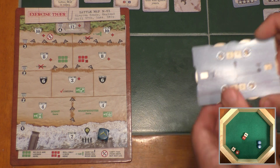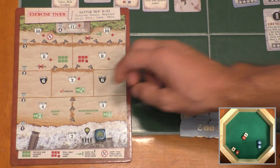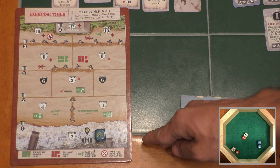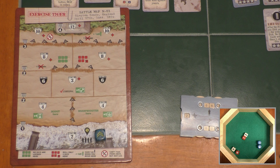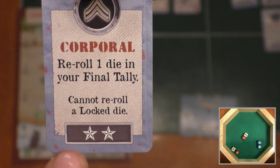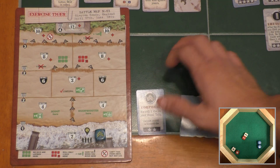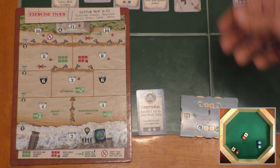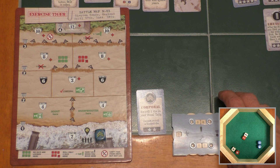We move into the upkeep phase — I get two soldiers and two stars, and flip the unit die from one chevron to two chevrons to indicate how many turns we've been in the current sector. Then we move on to buy items and recruit specialists. I have zero item points and two stars — two stars is enough to recruit a specialist, so I'll get the corporal. The corporal lets you re-roll one die in your final tally, and cannot re-roll a locked die. Specialists' abilities can be used every turn over and over again; items are different in that when you use them, they're consumed. We spend two stars off our resource counter to get the corporal.